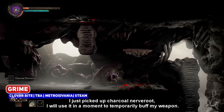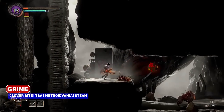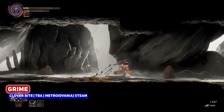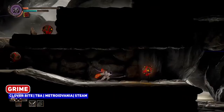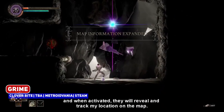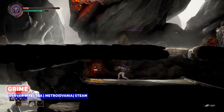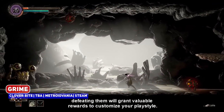I just picked up Charcoal Nervoot. I will use it in a moment to temporarily buff my weapon. I am low on health and will need every advantage I can get. Every area has its own beacon, and when activated, they will reveal and track my location on the map. Scattered around each area are unique challenging foes — defeating them will grant valuable rewards to customise your playstyle.